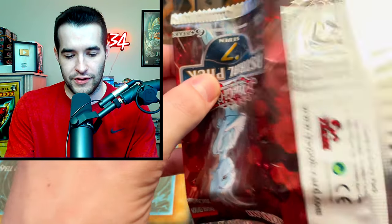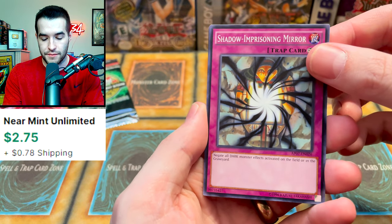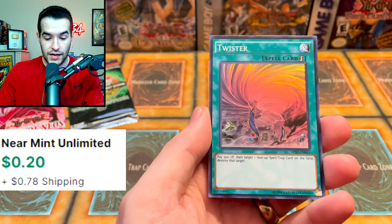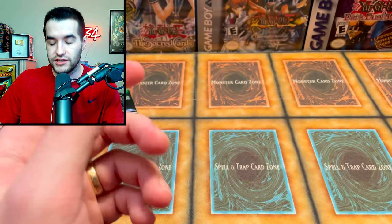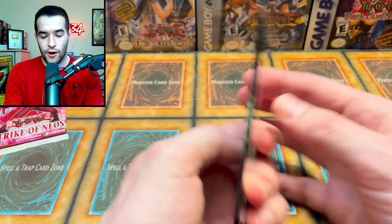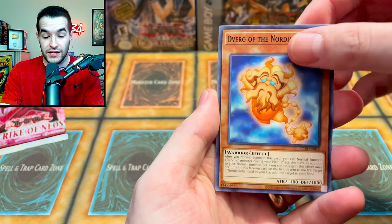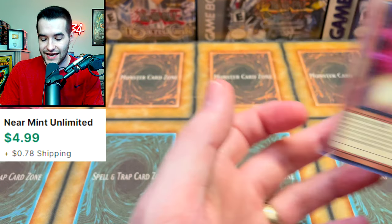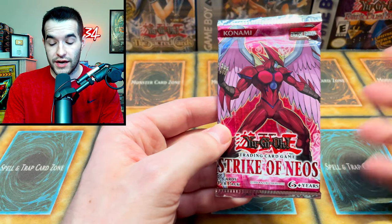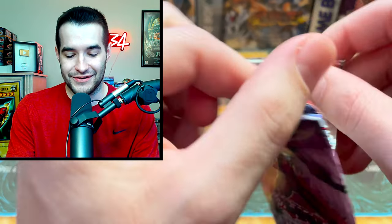Second-to-last OTS 18 pack: Manju, Incantation, and the Agido Token — went under a dollar. For tallying we only count cards over a dollar to keep it manageable. Astral Pack 7 gave Shadow Imprisoning Mirror, Volcanic Scattershot, and Twister as a super rare. Final OTS 18 pack: Dark Magical Circle and Contact C. All I asked for was two ultimate rares and we got both — can't complain!